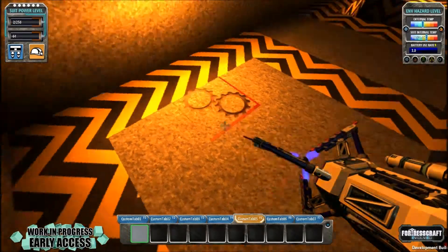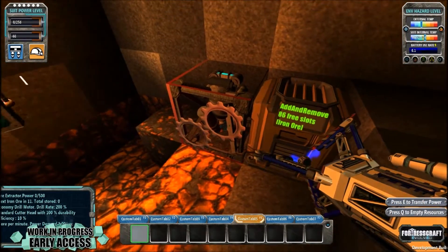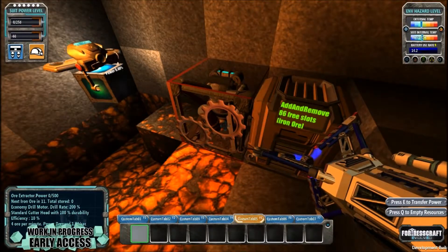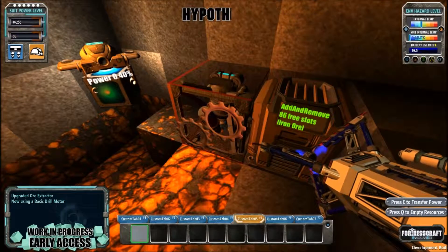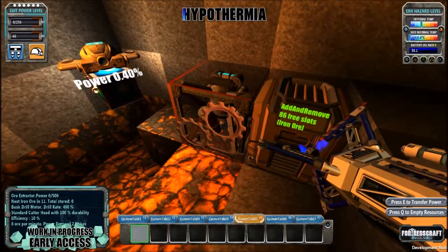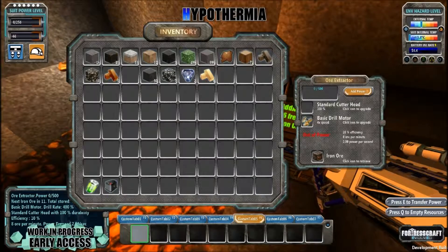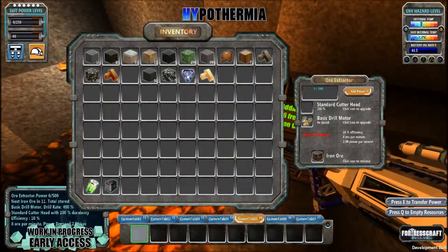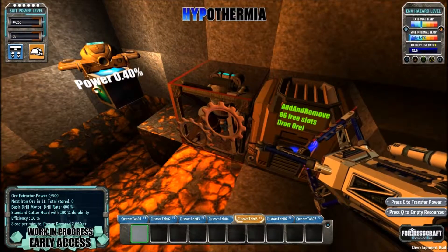So again, down the rabbit hole. Now there's two ways to put these in. You can put your mouse over the ore extractor and press R and that will put it in - you can see it goes off very, very quickly. Or you can open up the drill, press I, and when the drill is in your inventory, you can just drag and drop it in. Now you'll notice that when you put power into the drill...